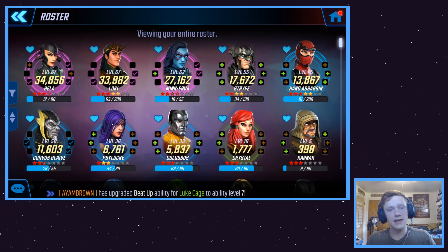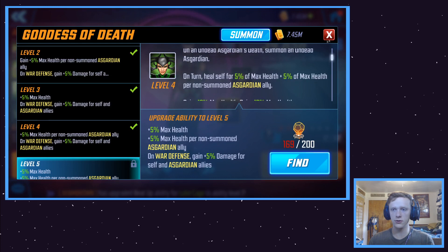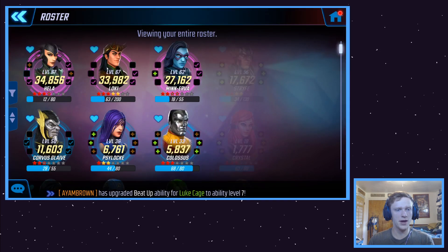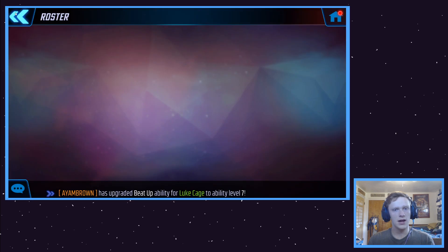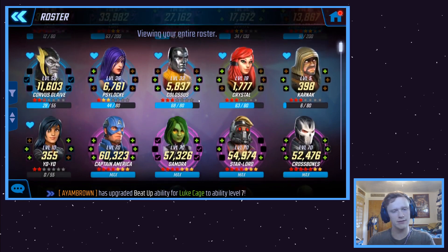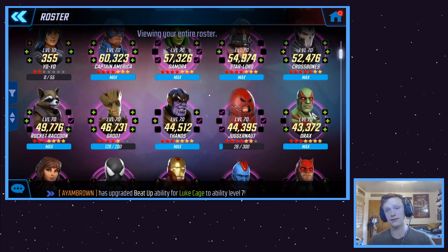Another team I want to talk about is the Asgardians. Asgardians are really cool for raids. They're a really good team for Alliance War — specifically Alliance War defense — but they also do really well in raids because they have some sustainability. I don't see a lot of people talk about Asgardians, but it's a team I use a lot in raids, specifically because of the stuff you'll see in their passives. On turn, she'll heal herself. All the Asgardians, as far as I know, have this little passive. If you look at Loki right here — on turn, he'll heal himself. It's a really interesting passive.